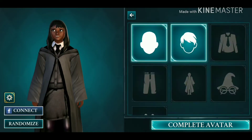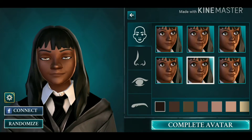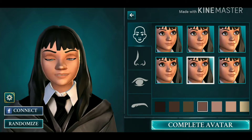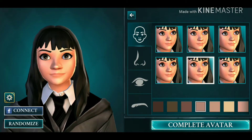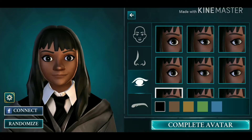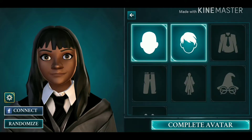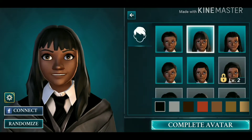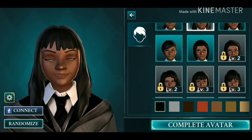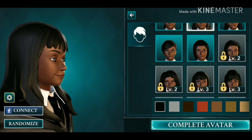I guess we'll leave it as black. Their skin color — there are all these different skin tones. This is good. Okay, well, that's pretty much all the customization you can do to your character starting off. It's not bad. Alright, so we're done.